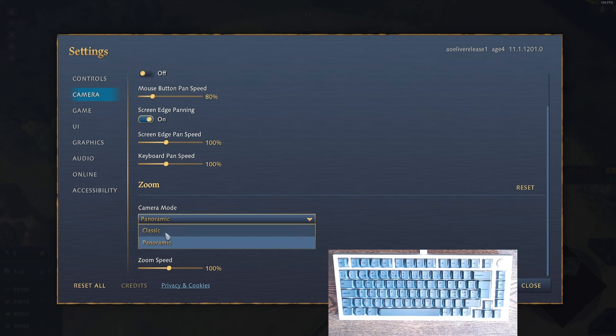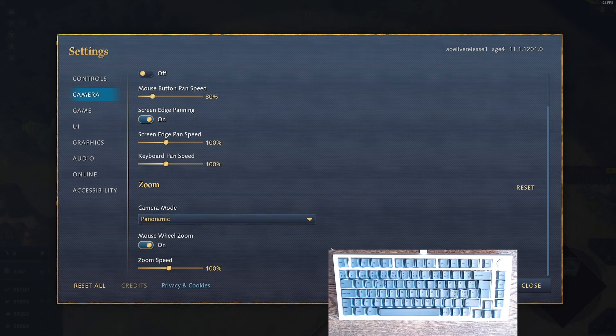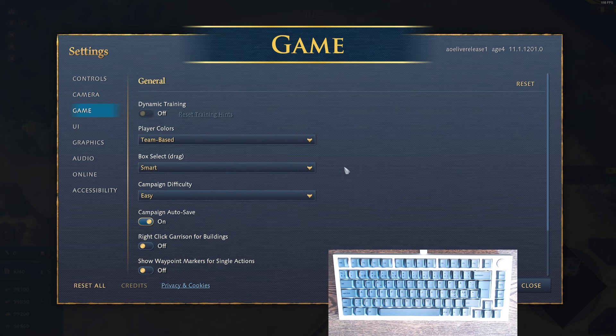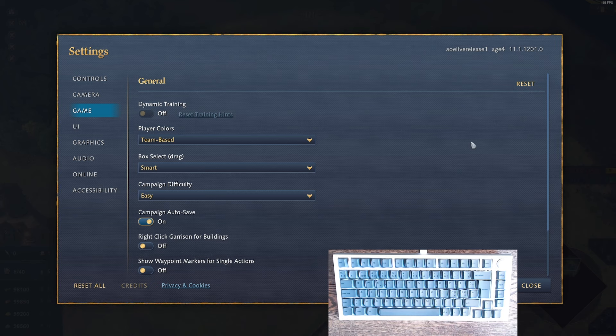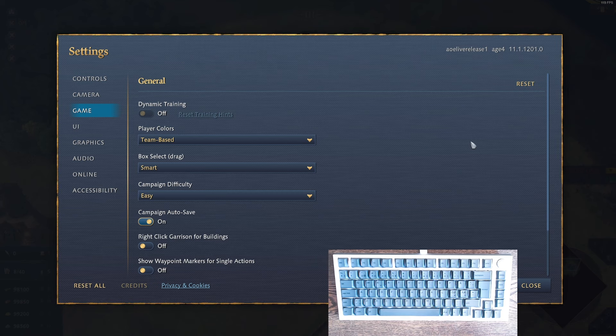For the camera itself I'm running no pan acceleration — I don't like different feedback when screen-pan scrolling. The scroll speed is at 80%, which is relative to your monitor preference. I run panoramic mode for more vision, though on a larger screen you might prefer the classic view. For game settings I use team-based colors so it's always consistent — without it you might confuse your units with environmental objects on the minimap.